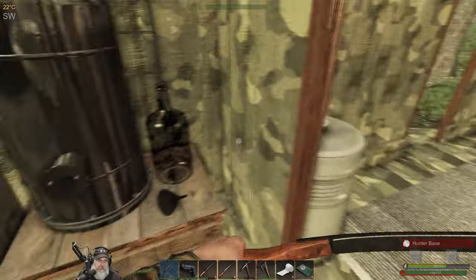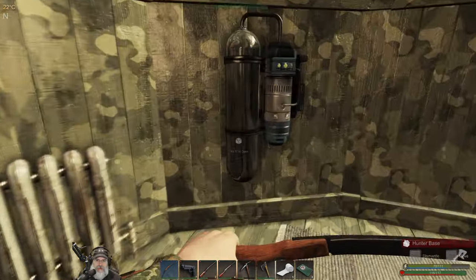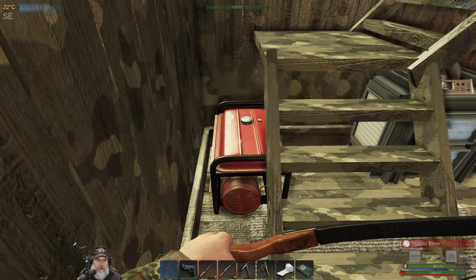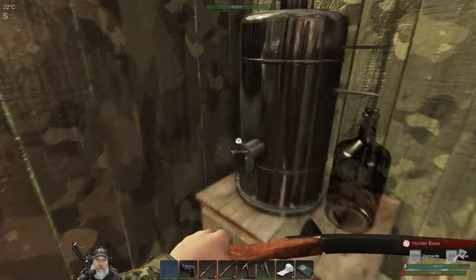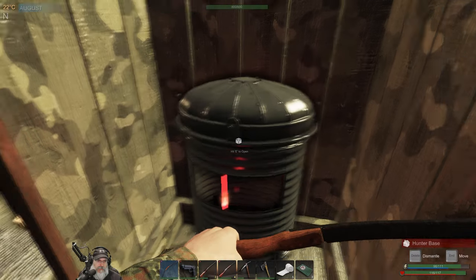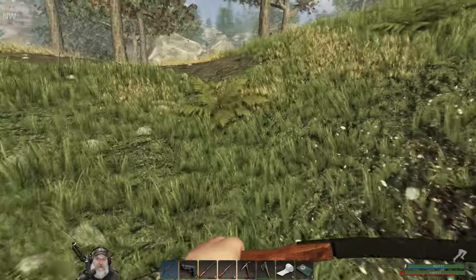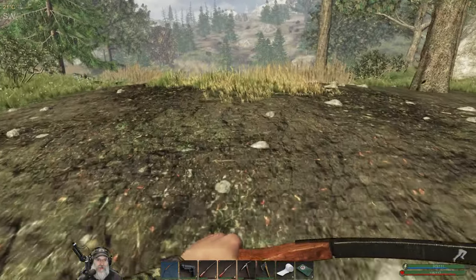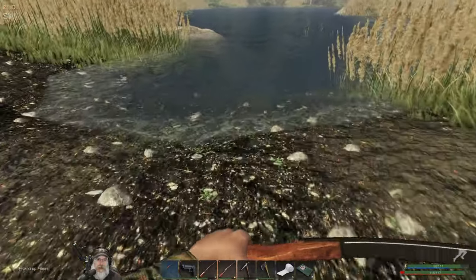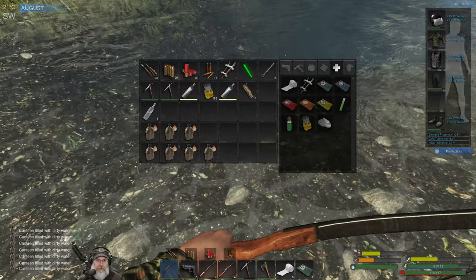I brought some empties too that we can fill up. Are you done yet? Let's grab that and our two other tanks. How much power does the place have now? That should be enough to run this for the whole rest of the day - we just have to remember to come back here at the end of the day. Let's fill up our canteens and then go back to the base and make what I hope will be multiple molotovs.